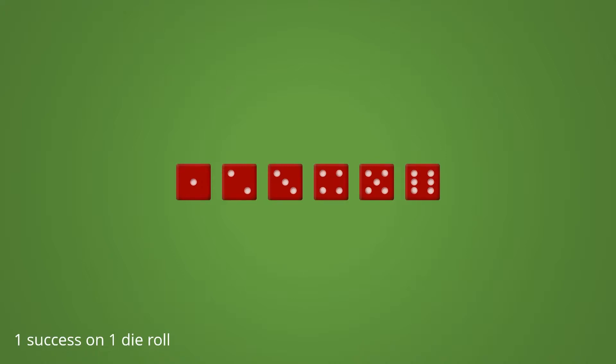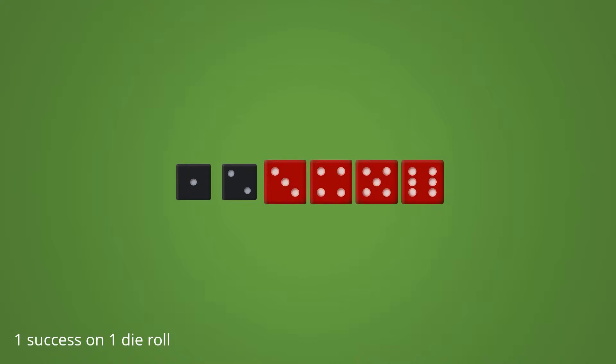Let's start with something easy. What are the odds of one success on one die roll? That's not even fancy counting yet, that's just counting. There are six total options and four of them are a success, so the chance is about four out of six, or 67 percent.